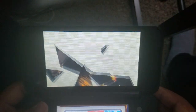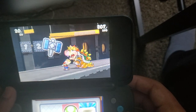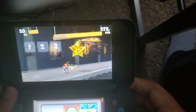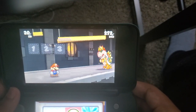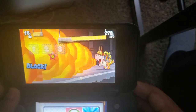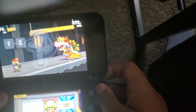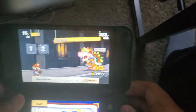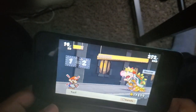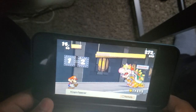Alright. It might take a while for Bowser to walk away from his face. I think you need to get him down to 200 HP, so I'll be ready for a long journey — because it is holy man, it's long.